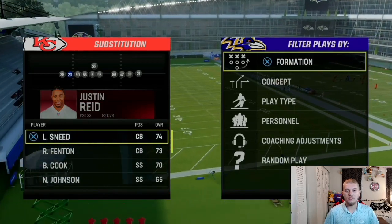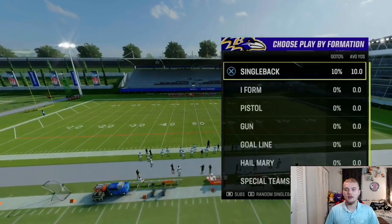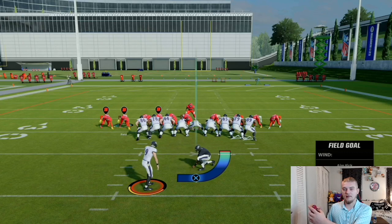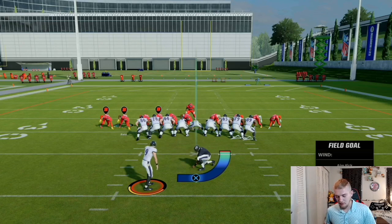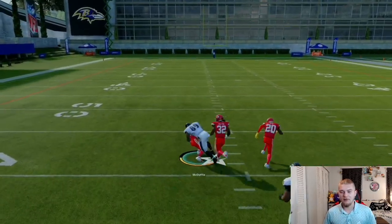Basically, what you want to do is have your fastest guy here — Sneed or Justin Hill. Height does help. You're going to come out in safe man left, and offensively we're just going to kick a field goal. This is against Justin Tucker, but it works against anybody. What you're going to do is hold down on the left stick, hold turbo, and mash A until they snap the ball. We block the kick — I'm doing that with two controllers, kicking the ball and mashing A with the other controller.